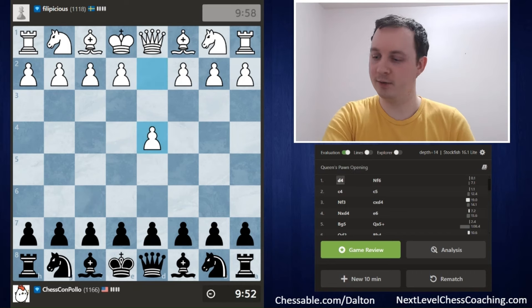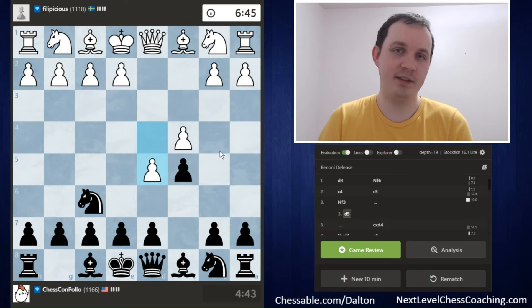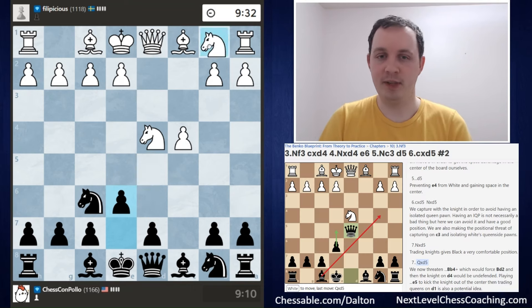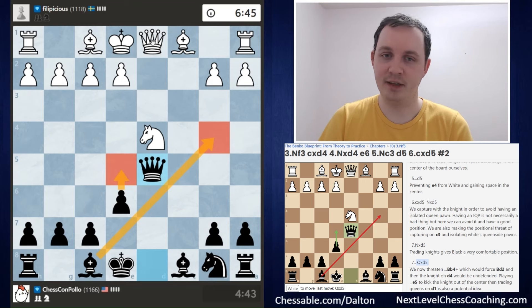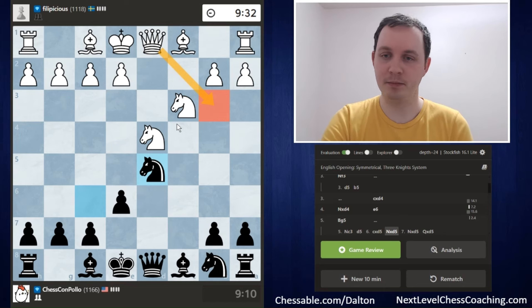Let's backtrack through the opening phase. It starts off with d4, Nf6, c4, c5. d5 is the most critical and objectively best move for our opponent. Instead, this opponent plays Nf3, a very solid sideline. I recommend taking the pawn on d4 and then playing e6, with the general plan to play pawn to d5 against most of White's moves. For example, if they play Knight to c3, I recommend going pawn to d5 right away. If they take, we take with the Knight; if they trade, we take with the Queen, and we have ideas like Bishop to b4 check and pawn to e5. Black is doing totally fine in these positions.